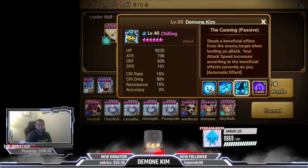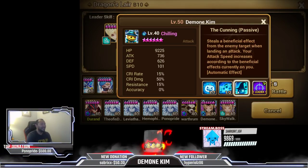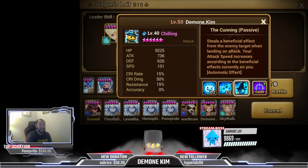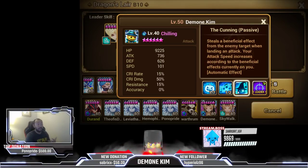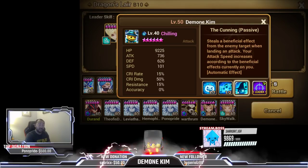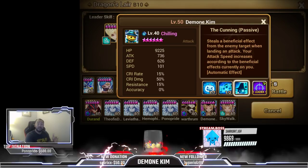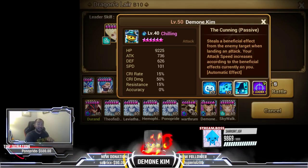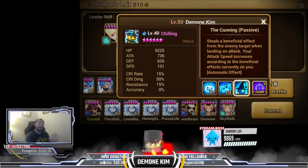He steals stuff — he can come in and take all your buffs. On his passive skill, he steals a beneficial effect from an enemy target when landing an attack. Your attack speed increases according to the amount of beneficial effects he has on him. Now, since he scales with attack speed on skill 1, you won't see a big damage increase if you're trying to see a lot of damage on Chilling until he's over 200 speed.